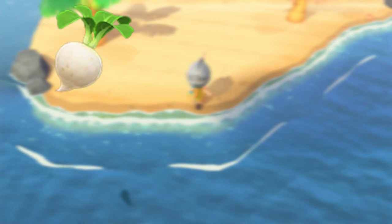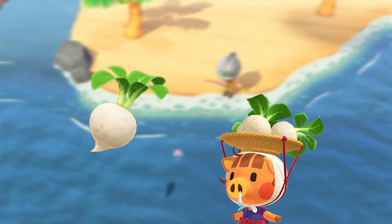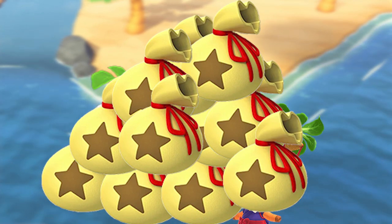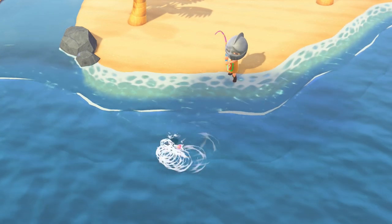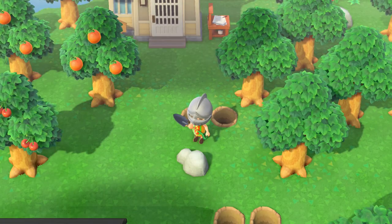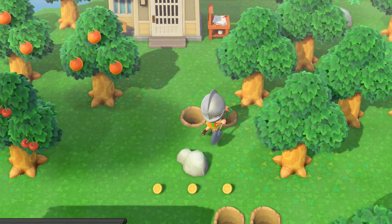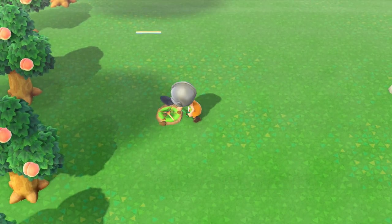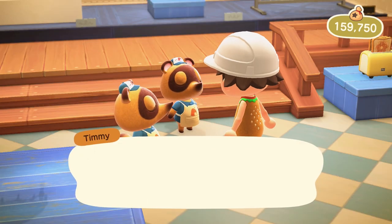Other ways are playing the turnip stock market — buying turnips from that snot lady on Sundays and hoping you can sell them for more later in the week. If you play with friends, you can also check the value of turnips on their island; they might have better prices than you. The other standard ways of making money are to make sure you get your money rock every day, planting money trees, and eventually when you have all the fossils, you can sell them for a decent chunk of change.